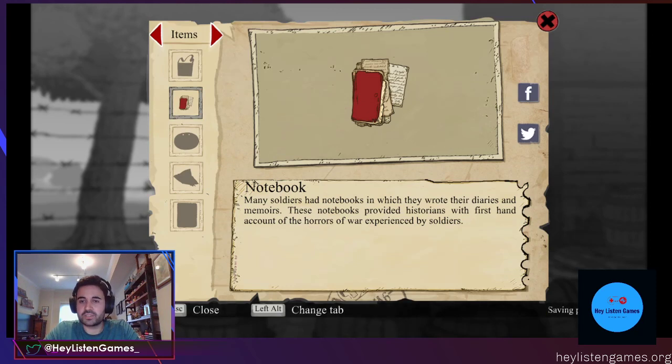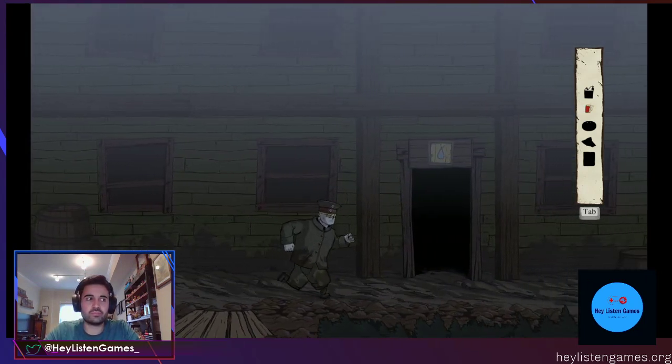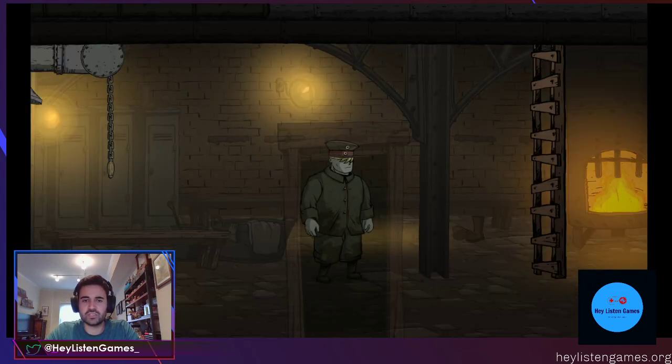Notebook. Many soldiers had notebooks in which they wrote their diaries and memoirs. The notebooks provided historians with first-hand accounts of the horrors of war experienced by soldiers. Those are the types of text and artifacts that I mentioned you can find in the game.